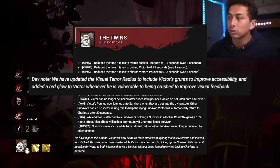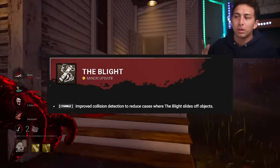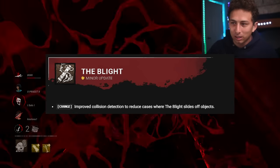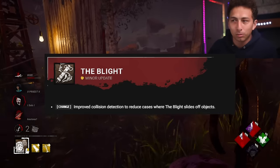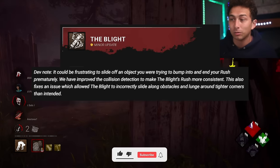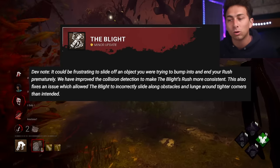The Blight had a minor update: improved collision detection to reduce cases where the Blight slides off objects. This is a nice quality of life update, though I wonder if it'll make the hug-tech or curve technique around smaller loops a bit harder to pull off. The dev note says this also fixes an issue which allowed the Blight to incorrectly slide along obstacles and lunge around tighter corners than intended.